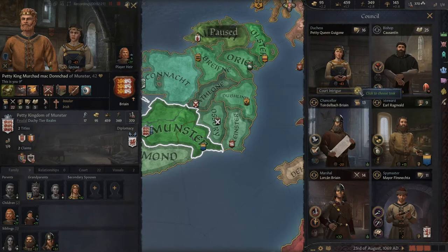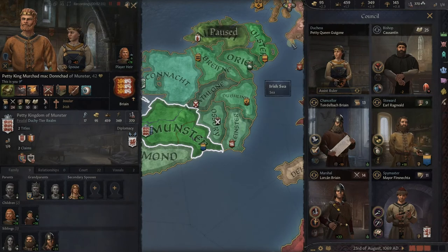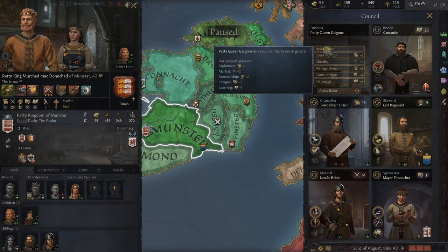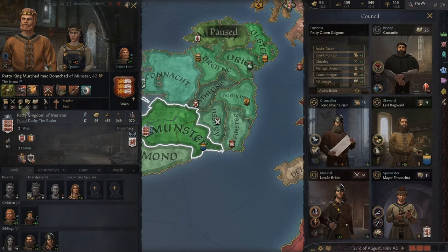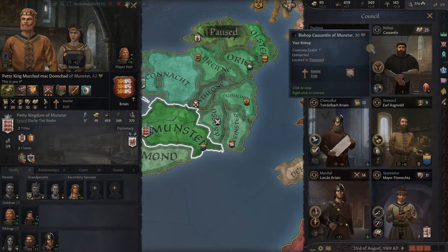You have a decision to make. You can make your primary spouse either a general helper by picking Assist Ruler. If you pick Assist Ruler, when we roll over it you'll see her support gives us plus one in diplomacy, plus two in martial, plus two in stewardship, plus three in intrigue, and plus one in learning. Those skills are directly added to our own. So remember 6, 24, 12, 10, and 6 are the basic numbers when we pick Assist Ruler — that's the catch-all selection.